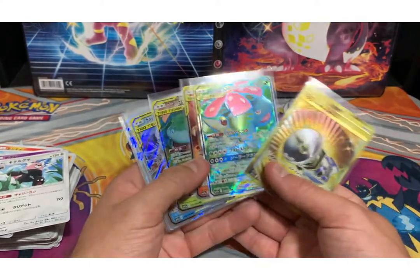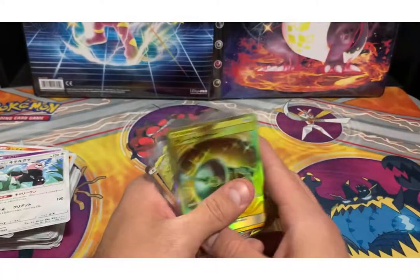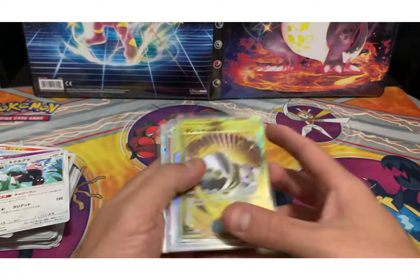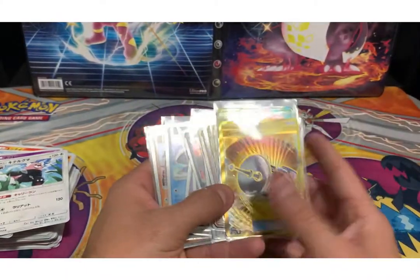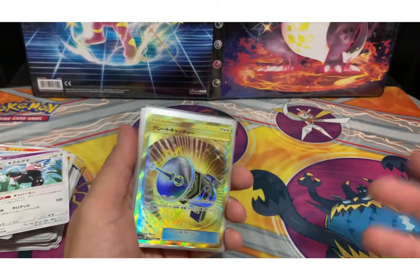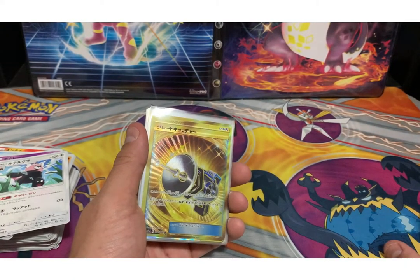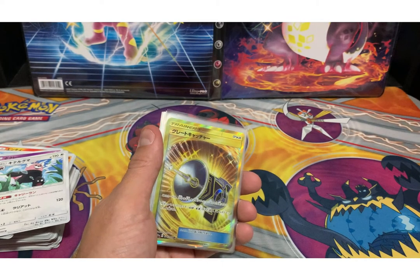We got our Blastoise and Piplup Tag Team, we got our Venusaur and Snivy Tag Team, we got Charizard and Braixen Tag Team, then we got the Full Art ultra rare Venusaur and Snivy, and finally we got the Secret Rare — Great Catcher. Nice, pretty sweet pulls you guys. Definitely recommend trying out Japanese cards, you get GXs and holos, I even got a Secret. Pretty sweet, definitely recommend it. If you like this video and want me to do more Japanese cards, I'm definitely down. Just let me know, like and subscribe, and I will see you guys later!